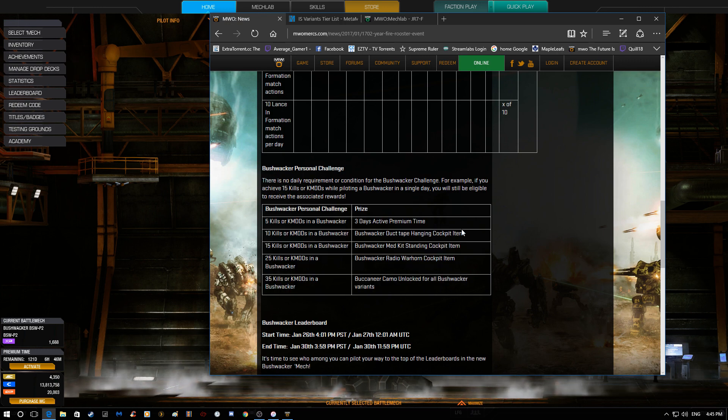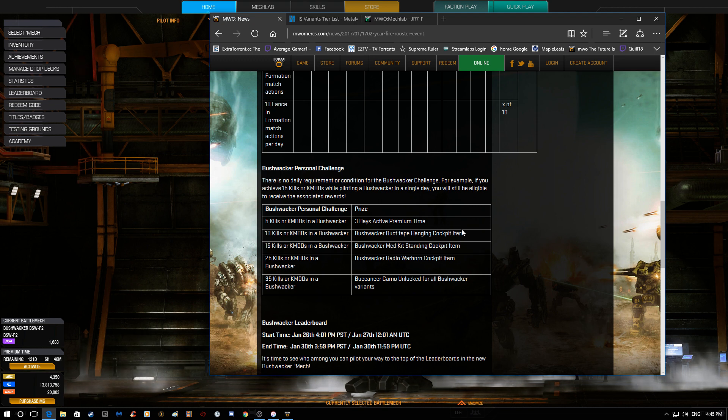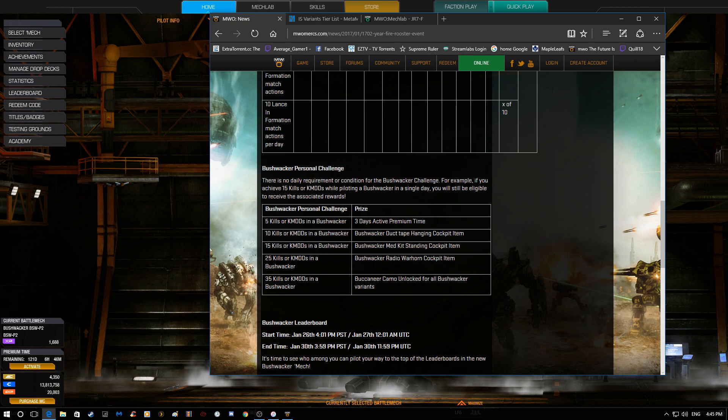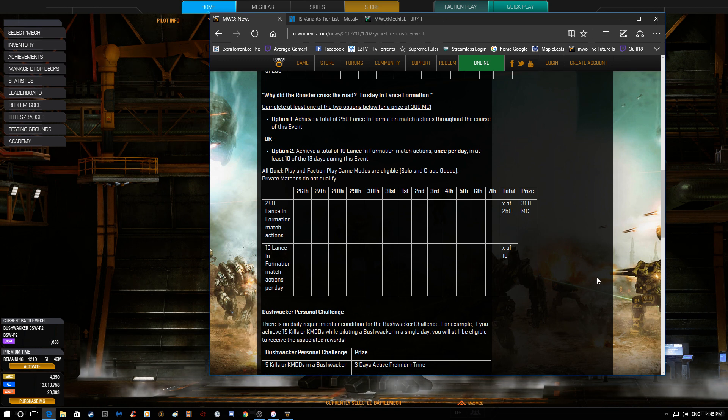In this case it's in a Bushwhacker, so you get milestones at 5, 10, 15, 25, and 35 kills. You get premium time, a bunch of cockpit items, and the Buccaneer camo for all variants of the Bushwhacker.